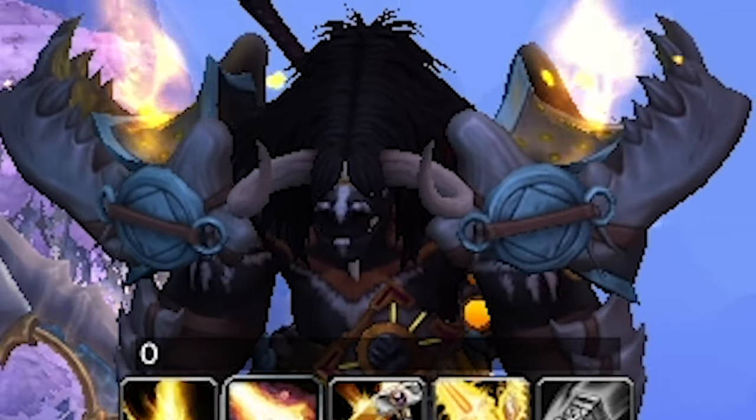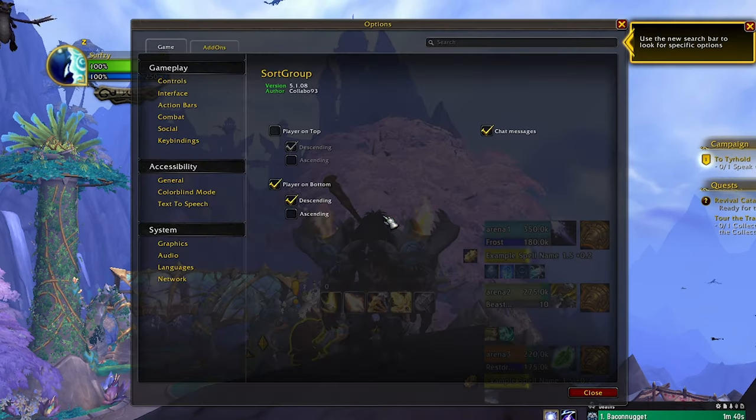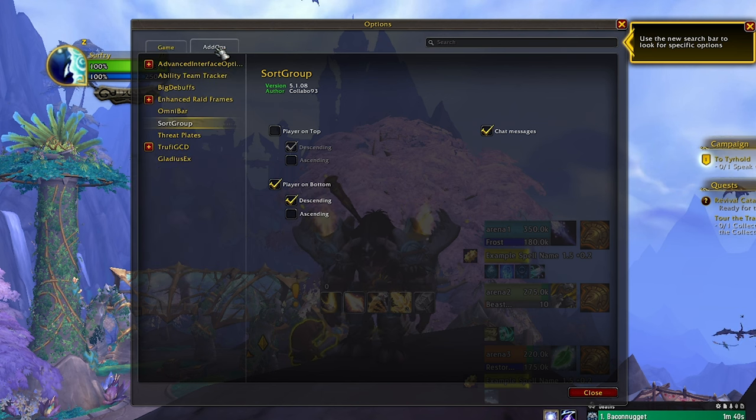Now that's going to be all for the default Blizzard interface, but if you think there's anything that I missed, please let us know down below in the comments. Let's start with the Essential Add-ons. You can open the Add-on window with Escape, Options, and then selecting the Add-ons tab at the top of the menu.